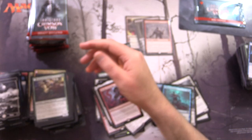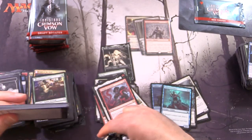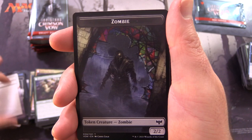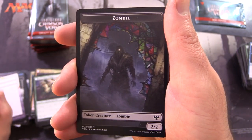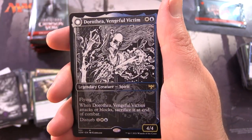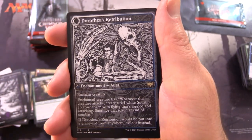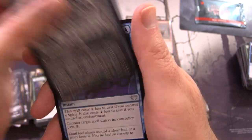We actually saw a whole lot of commons and uncommons when we did the live stream the other day, so I am familiar with a bunch of them - but today we're skipping over it all. Zombie Token - look at that, awesome! A Swamp and Dorothea Vengeful Victim, and on the other side Dorothea's Retribution. So that's the Dorothea - that's cool.